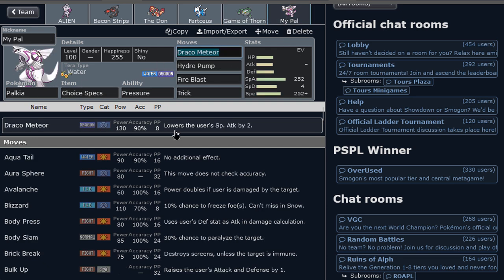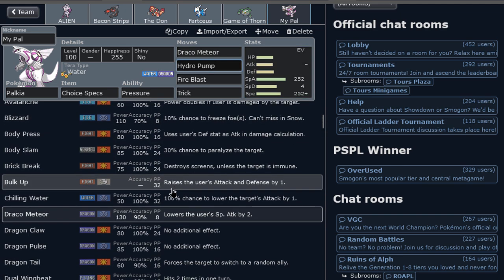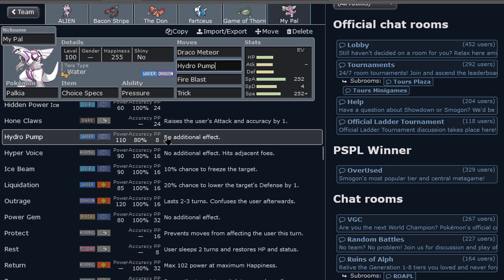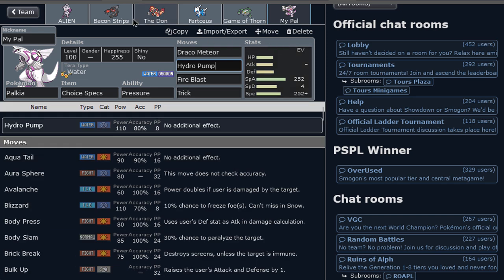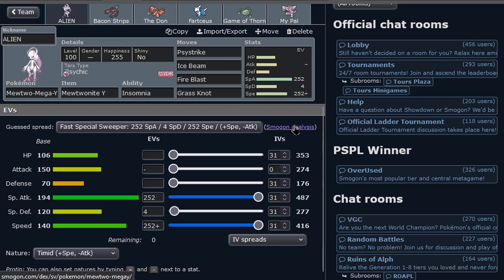Ferrothorn to deal with Xerneas — you always have to have some sort of Xerneas check, to be honest. It's leeching to give passive recovery to the team, put up spikes, and control the speed of some mons with Thunder Wave, especially ones that try to set up on it. And last but not least, Tera Water Specs Palkia — it's got Spacial Rend, which is kind of awesome. We're gonna trick the Specs away and do a lot of damage with Fire Blast, Hydro Pump, and Draco Meteor. That looks awesome. Let's go do it!